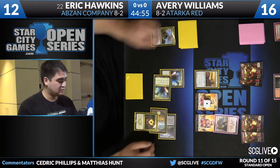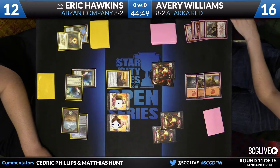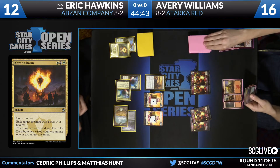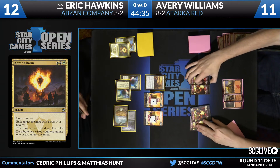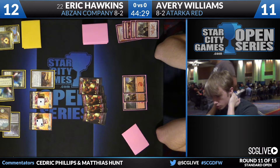That said, Avery has a pretty healthy life total right now at 14. This is not a very explosive start given that Williams is on a mulligan of five, playing a pretty honest game at this point. We might see a Hordling Outburst here. It's not clear that Williams can beat just Brumaz by itself right now. And if that's true, then it doesn't matter that Hawkins' lands are all horrible. It seems like this entire game, Avery Williams is just setting up as large an Atarka's Command as he can.